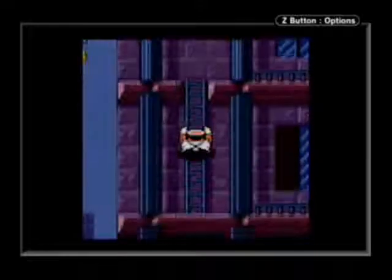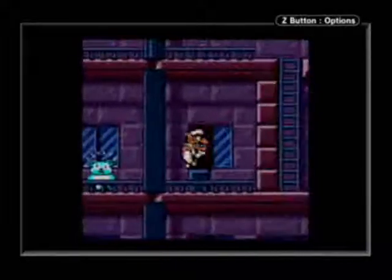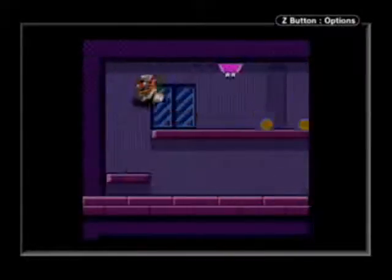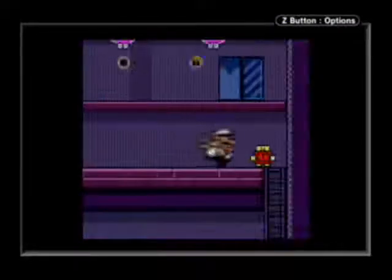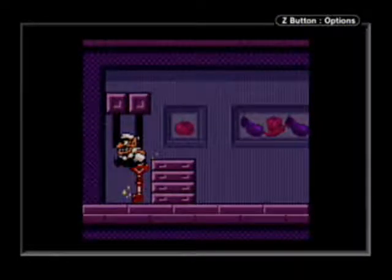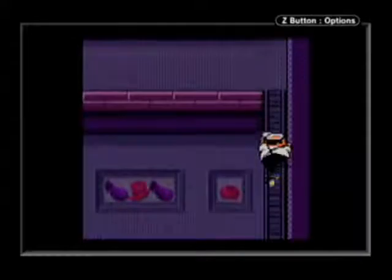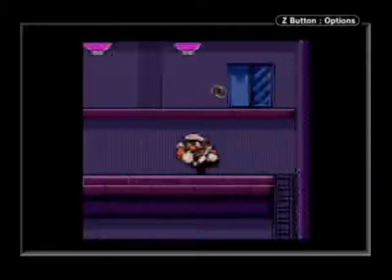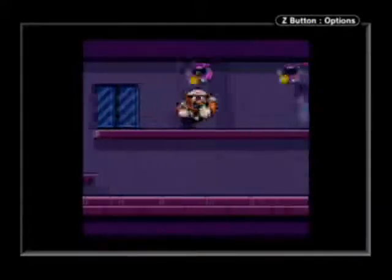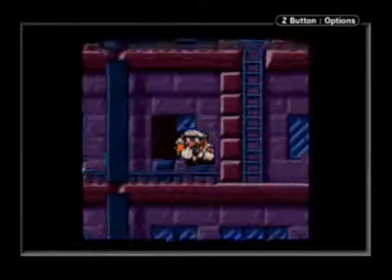But in any case, now that we've flipped that switch, we can actually go back and get the red key now. Because you need the blocks in this room to be raised, I believe. Yeah, you do. I'm not even sure why I picked up the gray key in the first place. And there will be a reason to pick up all four keys eventually.